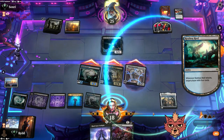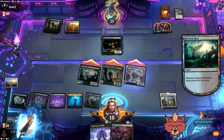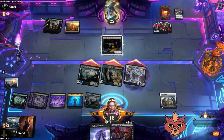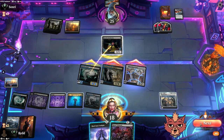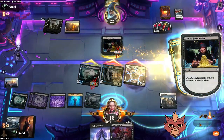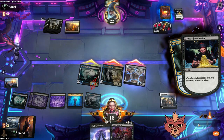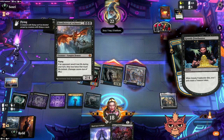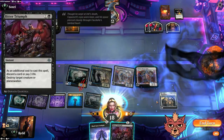Keep everything — keep Bitter Triumph open for their turn. We want to mill ourselves looking for creatures to bring back with Black Sun's Twilight. An Etrata and a bunch of mana — not great. But they let Etrata through, so we're taking more from them. They get a little ramp and the scry. I don't think they need the ramp.